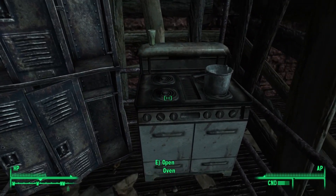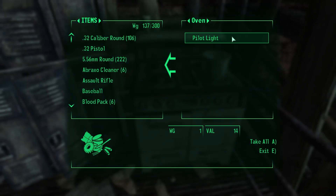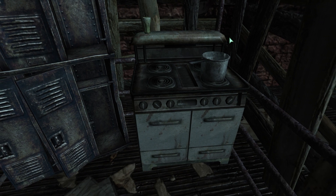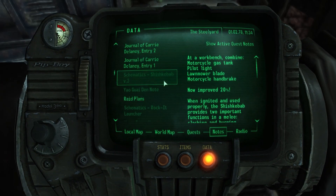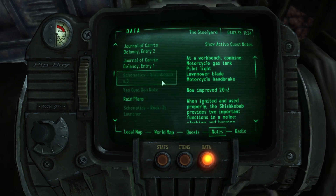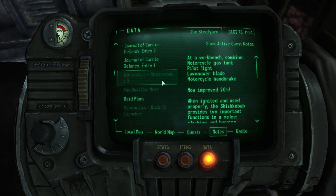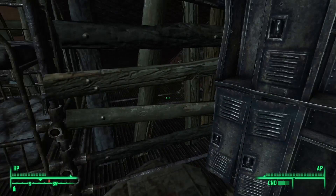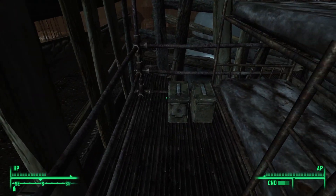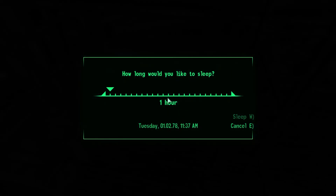There's an oven here with a pilot light - that's helpful. What do I need to make the shish kebab again? I do need a pilot light. If I can find a motorcycle gas tank, handbrake, and a lawnmower blade - I'm going to take this just in case. It could help me out in a pinch.